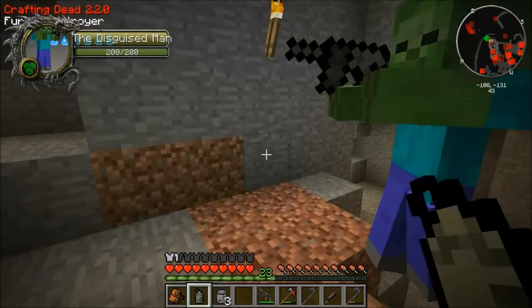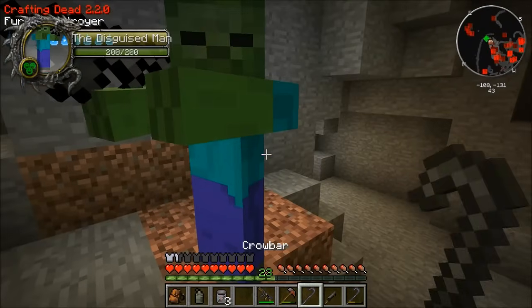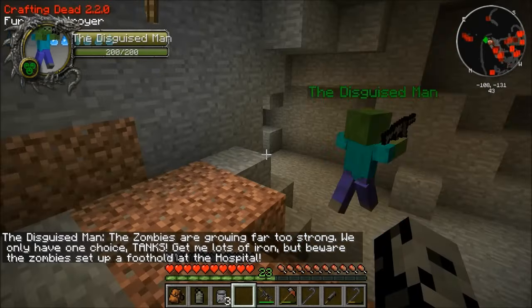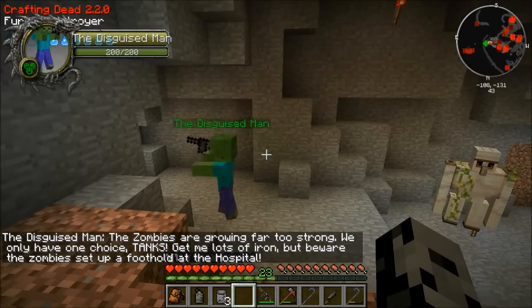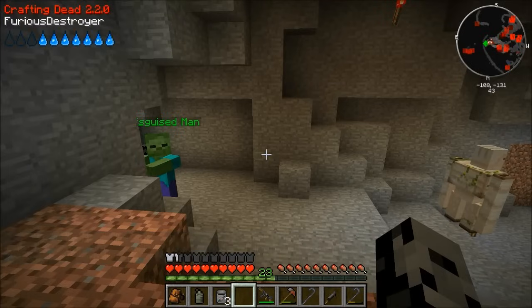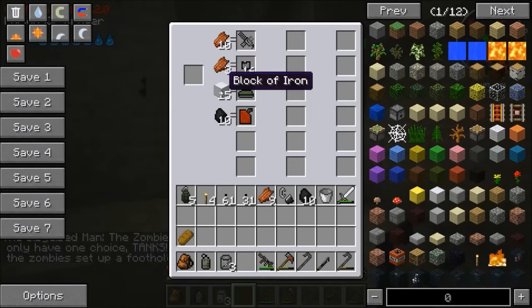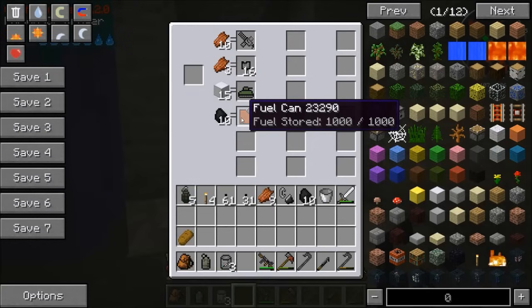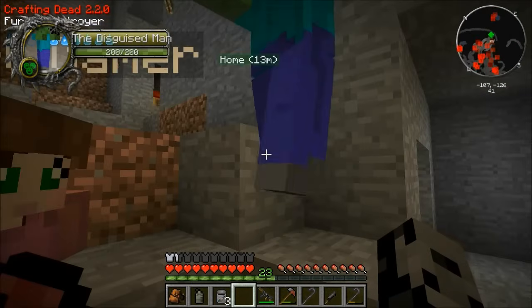The zombies are growing far too strong, we only have one choice — tanks. Get me lots of iron, but beware the zombies set up a foothold at the hospital. So we need to get lots of iron. For traders: Jen, today you got 10 rotten flesh for the death machine, three rotten flesh for some ammo, 15 blocks of iron for a tank, and 10 coal for a fuel can.